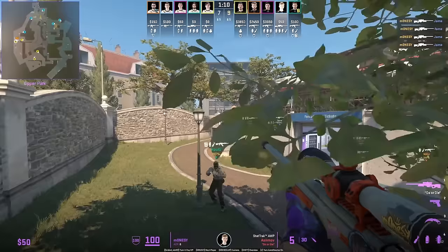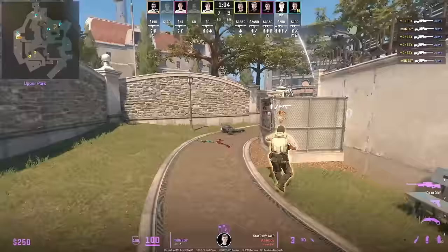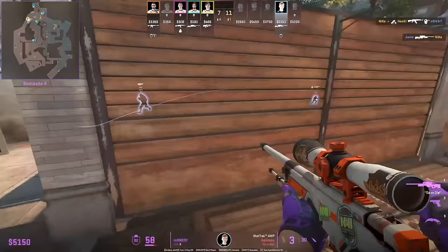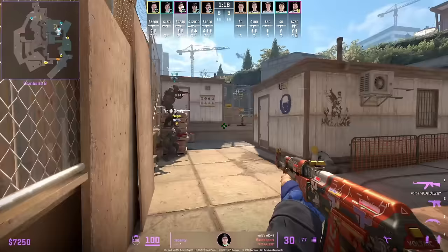Mozzy Adlong is going to ping for the boost to peak A here with an AWP, and you're going to see that it's going to set him up. He knows the flash is coming and then he's going to get the second pick. Mozzy is in an unwinnable 1v4, falls back, and as he does so, he wallbangs Jame jump spotting, and throws the AWP away.